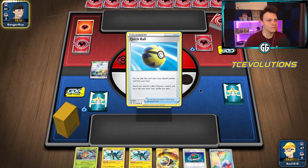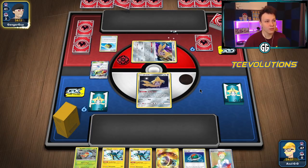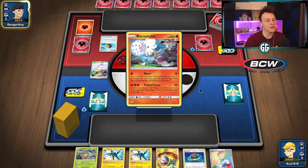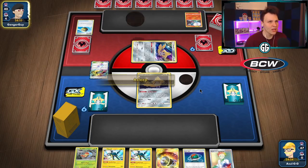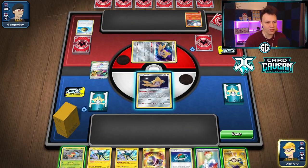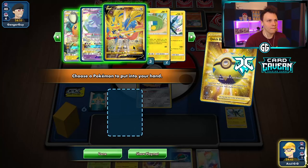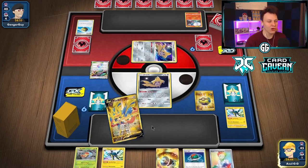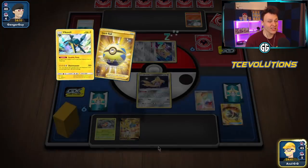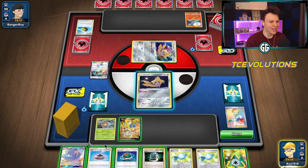Opponent also has a Jirachi start. Stadium Nav means it's probably Baby Blacephalon, or possibly Peek Around. There's the Heat Factory — not a Thunder Mountain — so yeah, Stadium Nav is really only played in those two decks. It's probably Baby Blacephalon. I'm going to use Zacian here and try to draw a lot of cards this turn. We do lose a Lure Ball into a Vikavolt from the Research, which isn't great, but we can work with it.